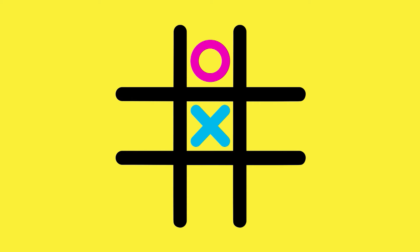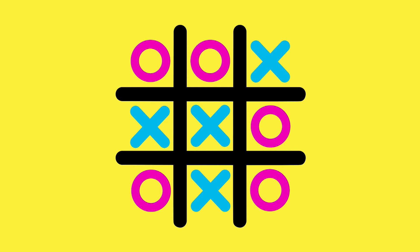Now, almost everyone, when given the chance to start first, will pick the middle square. This will almost always end up in a draw. If you want to start first, go for the corners.